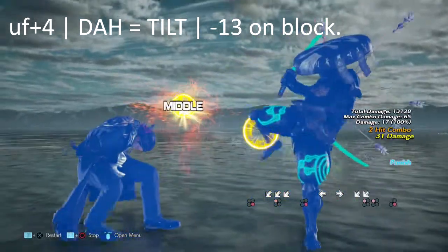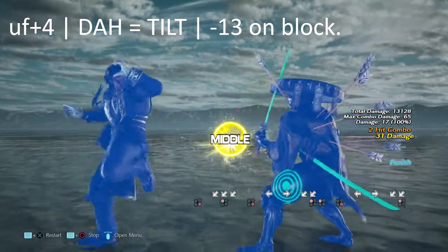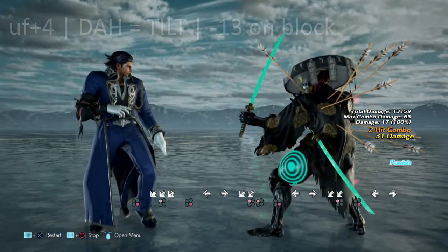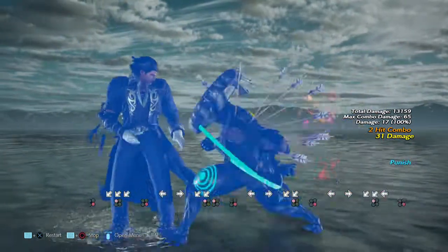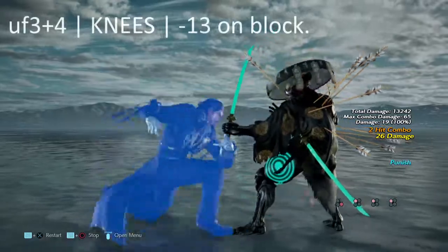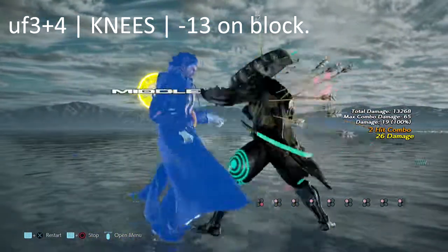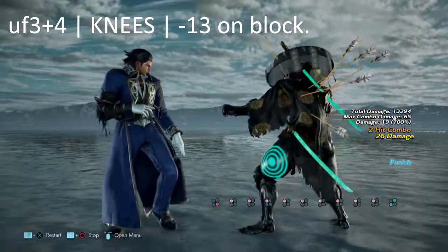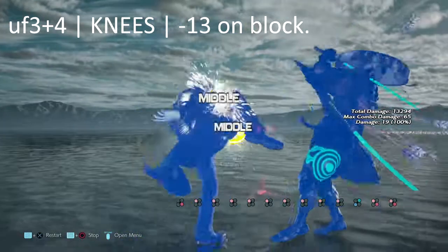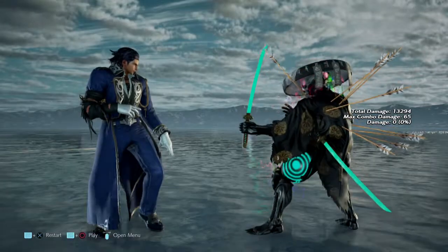Please punish this move — it is negative 13 and crushes everything. Just punish this move, I hate it. After taking some Excedrin for the migraine I got looking at that hot kick, this move is uf+3+4. This move is only negative 10 on block. Unfortunately the no-sword stance option doesn't reach, but 1,1 or 2,2 will work perfectly for this move.